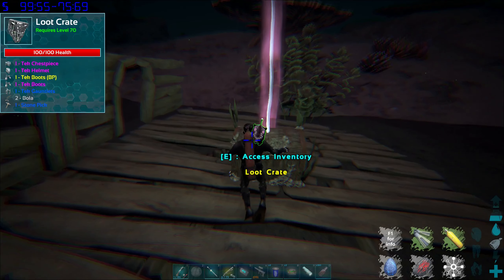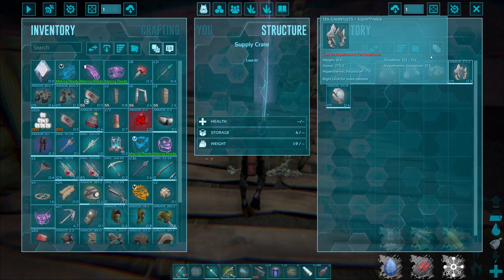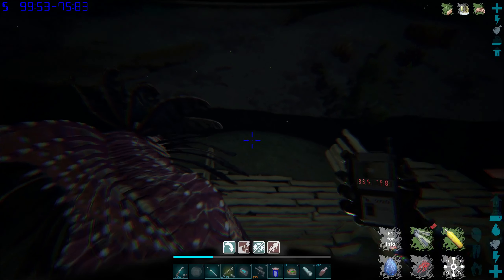As I was exploring underwater, I found this treasure chest here. And look what I found inside — a tech suit and a tech boots blueprint. You guys gotta check it out.